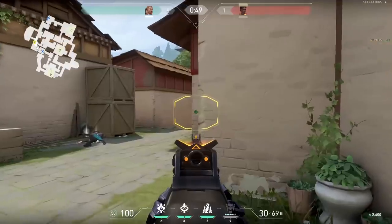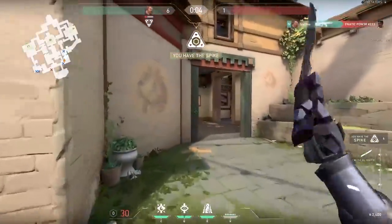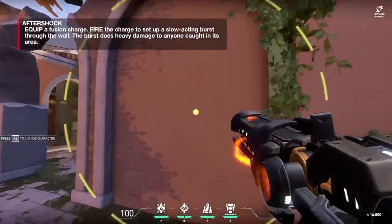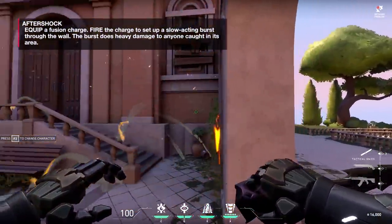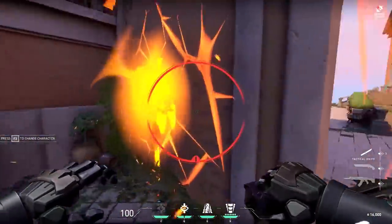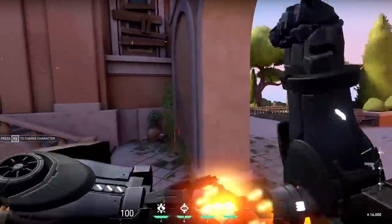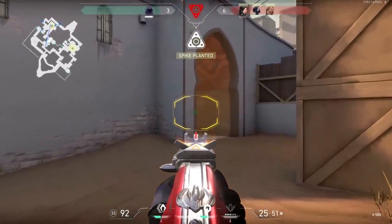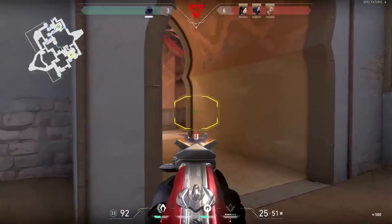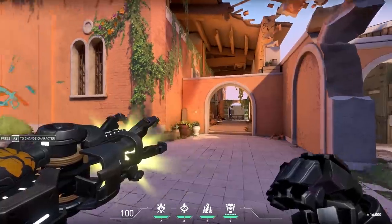Aftershock: you get one per round. It does massive damage to anybody caught in the blast through a wall — if someone's camping a corner, you can hit them with this. The thing is, you have a lot of time to escape it, so if you see it deployed behind you, you can get out. It will catch people off guard, especially when they're focused on firing at something else.